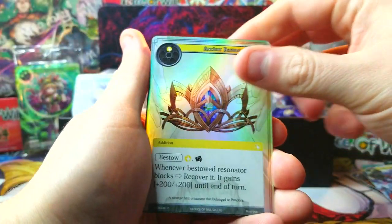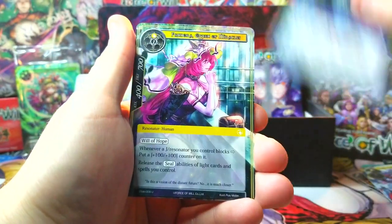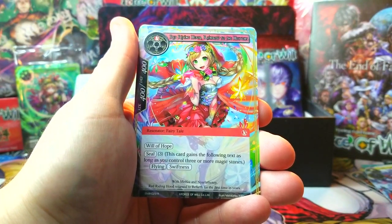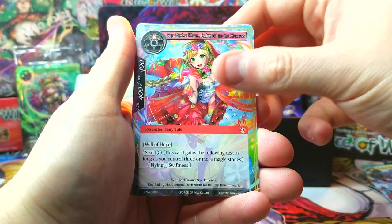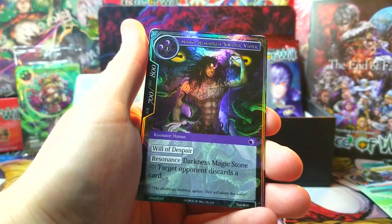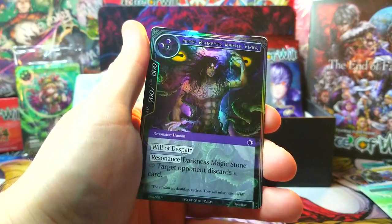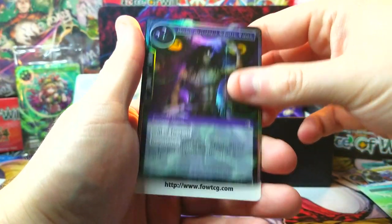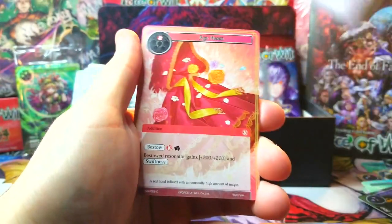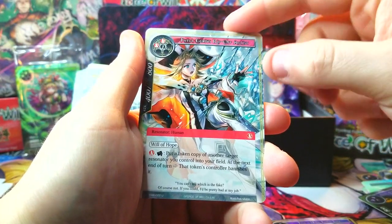We've got an Ancient Bauble and we've got Red Riding Hood as our rare. Rainbow to the Heavens - pretty sick artwork on that one, I like it. Wind Magic Stone, a buck right there, perfect. Then we've got Alhazared Sinister Vizier as our rare foil - we already got a full art of him and he's not worth much. Next one, some cool looking cards, I want to get a full art of her, she'd be sick.